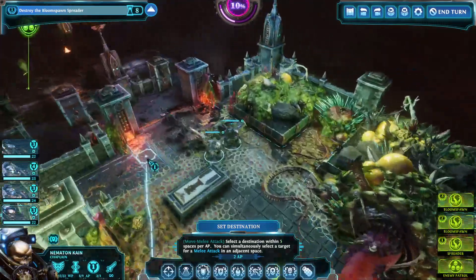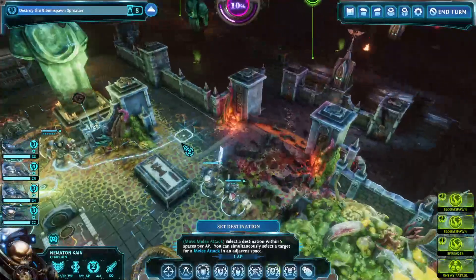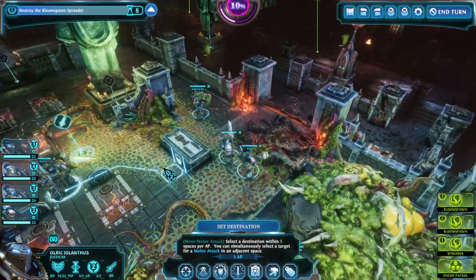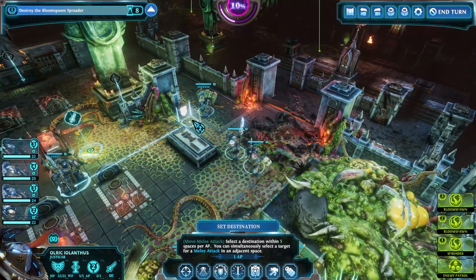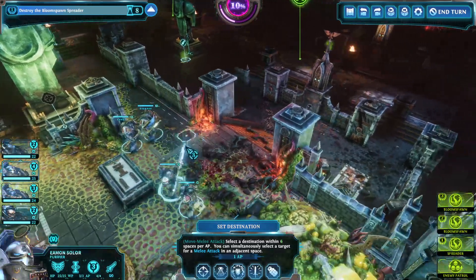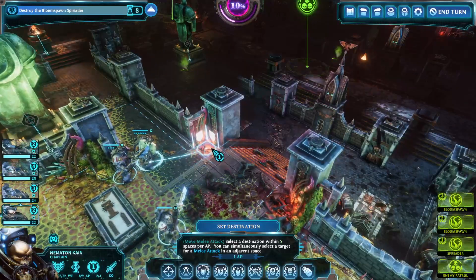Start. Moving on — get the Chaplain up, basically get the Terminators up. Because they're always going to be lagging behind, aren't they? I think we'll have them trigger it actually. I expect when we step to this corner it'll trigger it — and there we go.